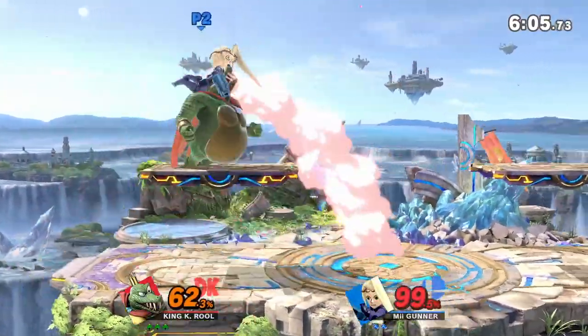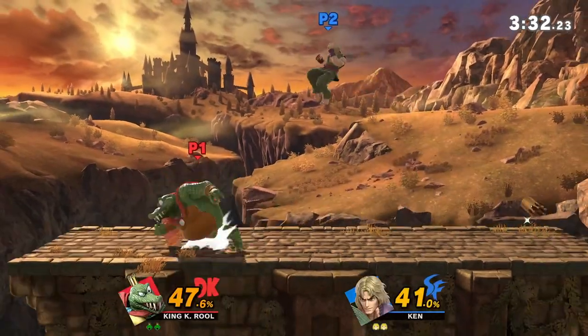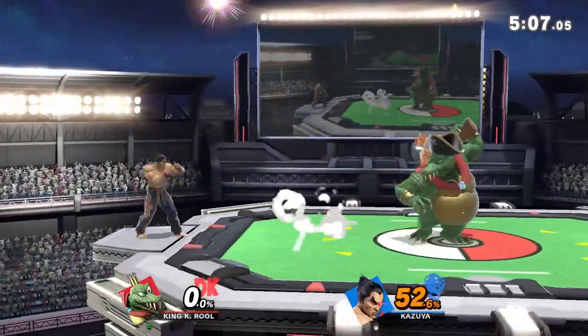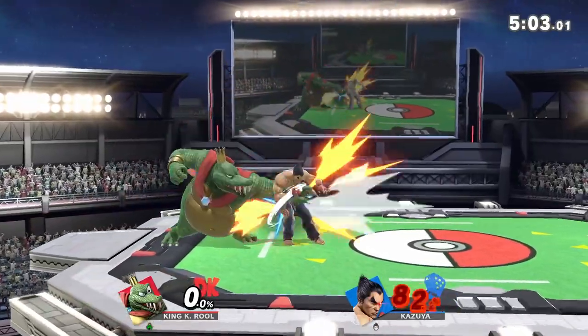Really, the goal isn't to tank every hit you see. In fact, the belly armor is mainly there to aid K. Rool when things go south, which is why you'll often find the croc hanging back with crown-o-rang and blunderbuss to cut off portions of the stage before going in to punish whatever his opponents choose.